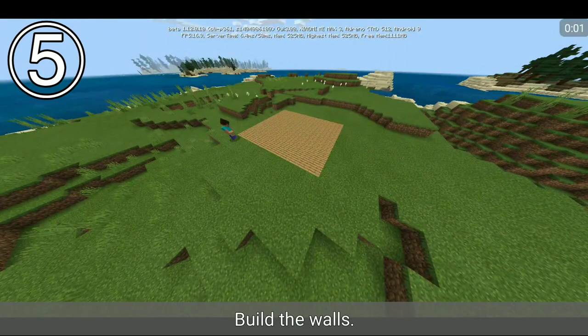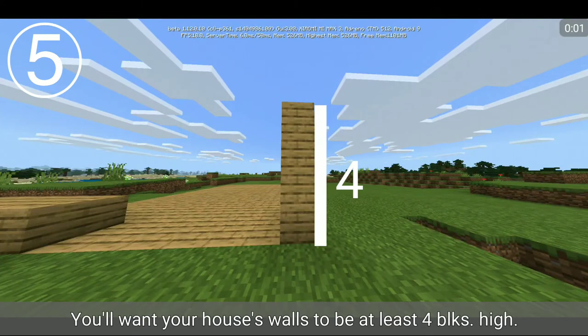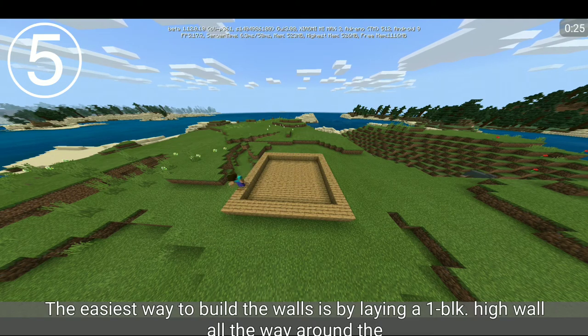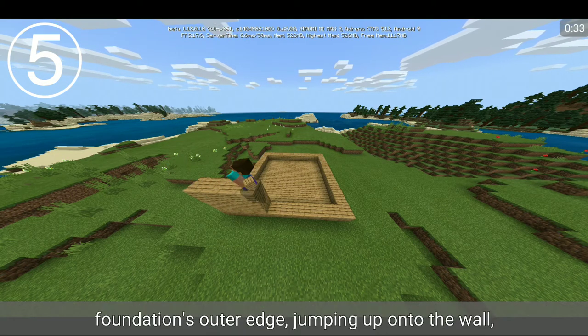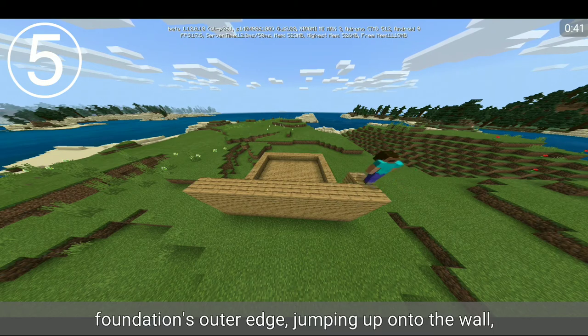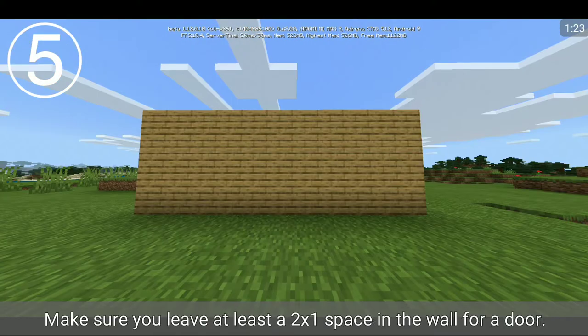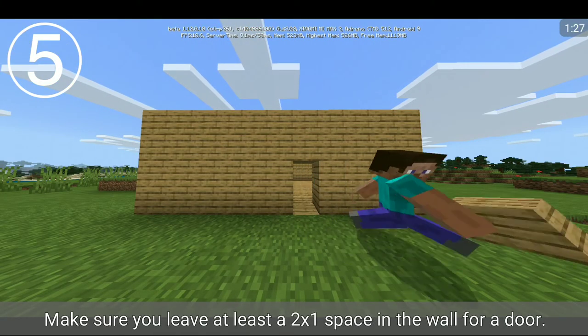Build the walls. You'll want your house's walls to be at least four blocks high. The easiest way to build the walls is by laying a one block high wall all the way around the foundation's outer edge, jumping up onto the wall and repeating until your wall is at least four blocks high. Make sure you leave at least a two by one space in the wall for a door.